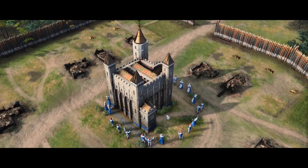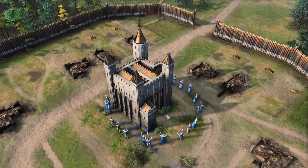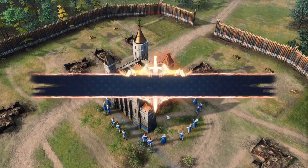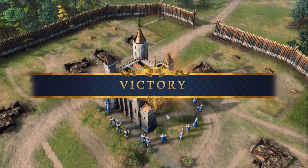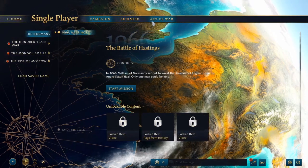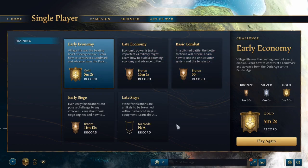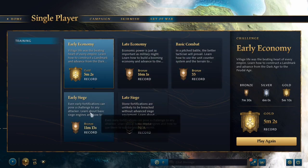Where a few lowly refugees had founded a small village, now rose a mighty city — from there would grow an empire. And that's the end of the first tutorial. There are others you can play if you go under play, over here in the Art of War — we just did the first one, the early economy. There are four more you can complete, and there are achievements you can unlock depending on how long it takes you. You can get gold if you complete it in under five minutes and ten seconds, silver under six, bronze if you get it done in under seven and a half minutes.